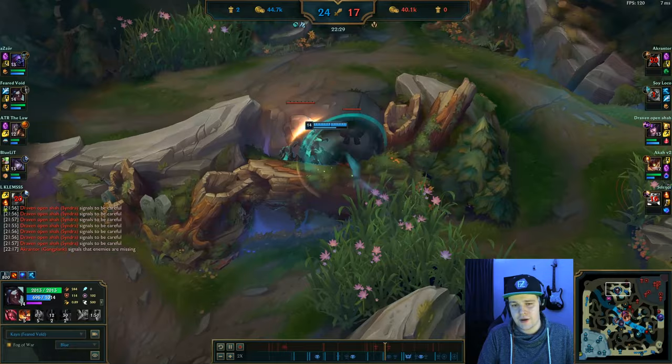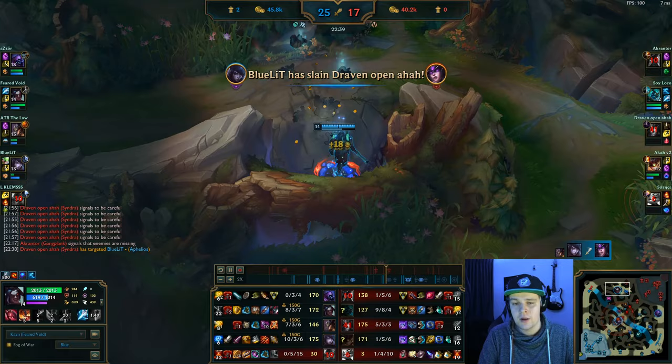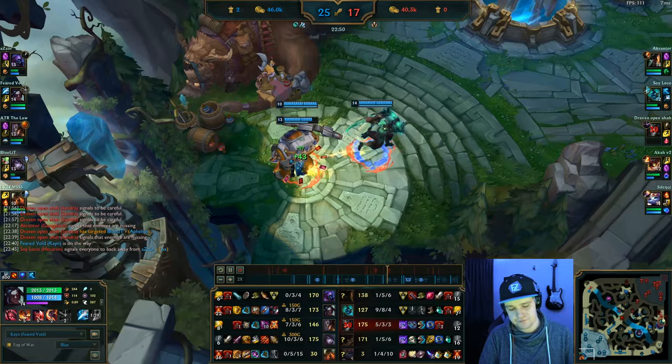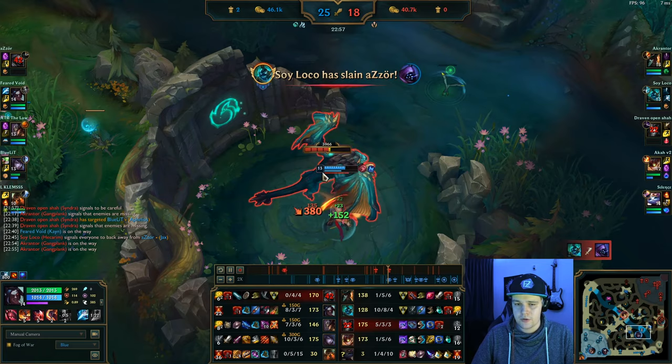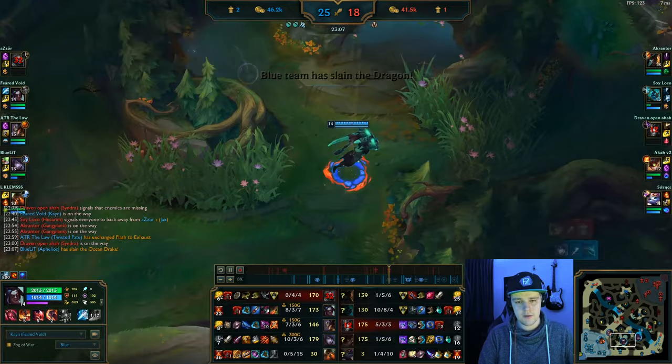I just want to opt for pressuring the enemy jungler, making sure I deny him from farming back up and getting gold. Then instantly reset towards the dragon again. The Hecarim is engaging on bot lane and the Aphelios is doing drake. Hecarim is probably going to get the skill but he's never going to get to the dragon in time. So Aphelios will just get the dragon, which is really really good from him honestly — he made the priority play for the dragon, which is nice.